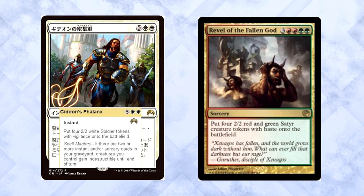Isn't this just a very Gideon version of Revel of the Fallen God? That card doesn't see play, and unfortunately I don't think this one will either. Seven mana is just way too much. Even with spell mastery, holding up seven mana as an answer to a board wipe seems clunky. I suppose you could top-end this as a control finisher, but even then it's not really a finisher. Lots of decks can deal with a handful of 2/2s. I want to like this card and I'm glad it's instant speed, but dang that's expensive.